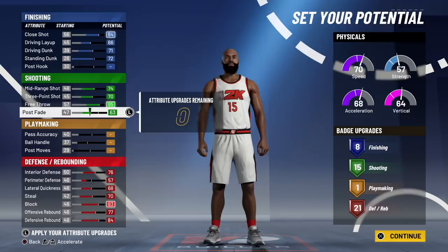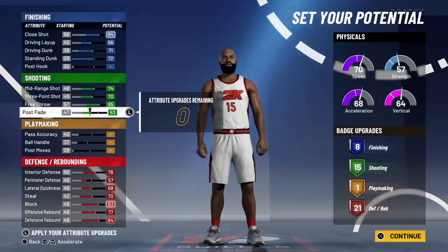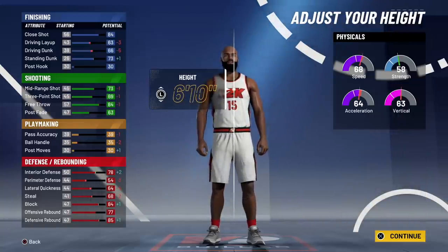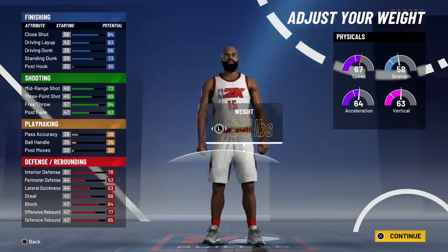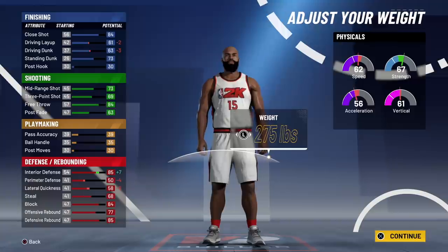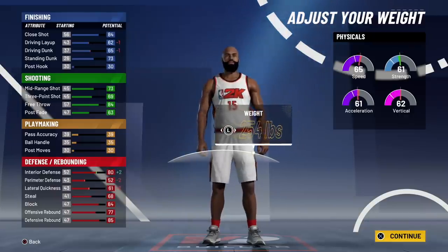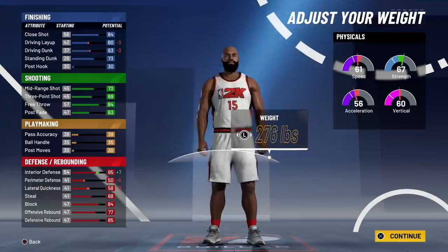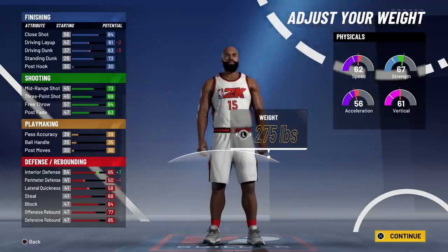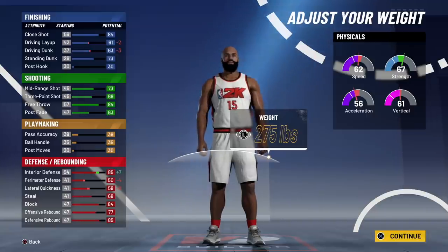When it comes to wingspan, weight, and how you want your build to look, it's all up to you. A lot of people like burly because they want to let people know they're a big — seven-three and max wingspan. The reason I'm tweaking the weight is because I'm looking at interior defense. The community would shoot me down if I said you don't need high interior defense — everybody knows you need at least an 85 just to get your feet wet in the paint. That's why with this build I went with 275 pounds.